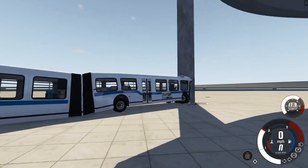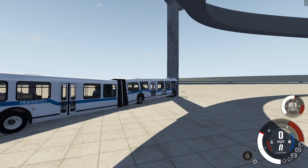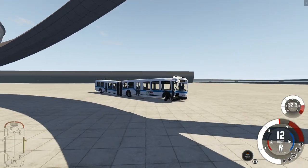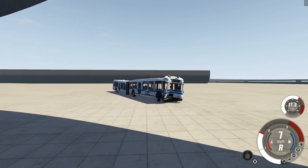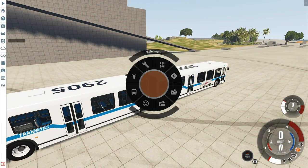Only the back wheels are driven, which makes sense. Obviously the engine's on the back and everything. It's pretty neat. It doesn't drive so well, but you can actually take this mod another step further — actually a couple steps further. We'll start with one step further here.